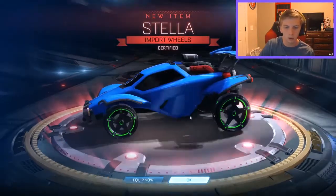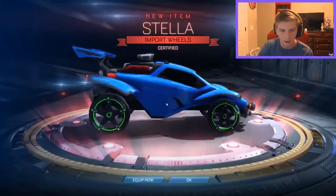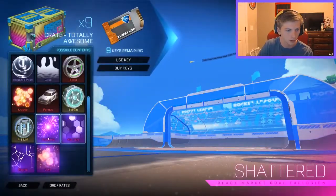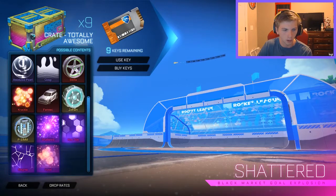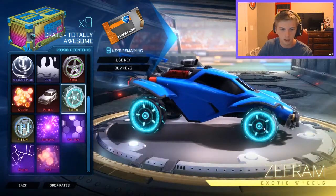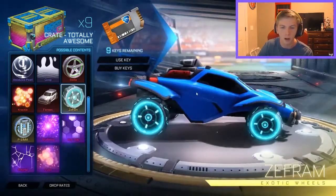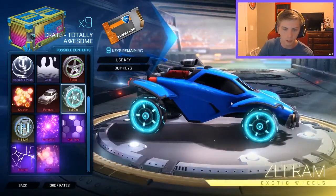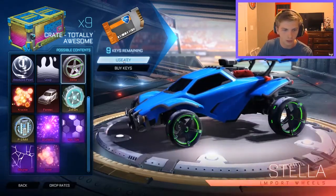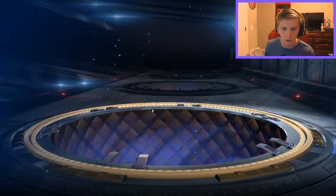Okay, import — some normal Stellar wheels. Those are pretty cool. I have them in black but I don't have the normal ones, and they're certified. We have nine more. Really hoping we can get the Z-frames — these are absolutely amazing wheels. You can get them in special edition, Stella special edition, and P-sim special edition. Let's get one right now.